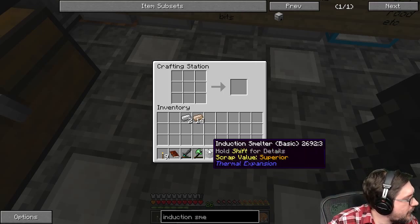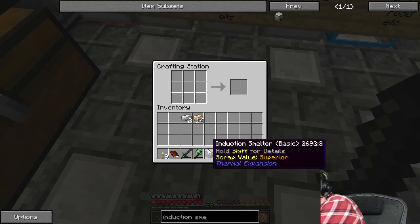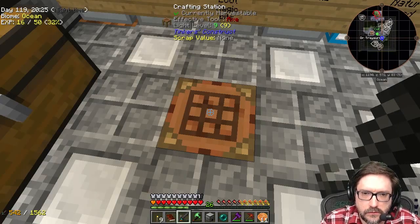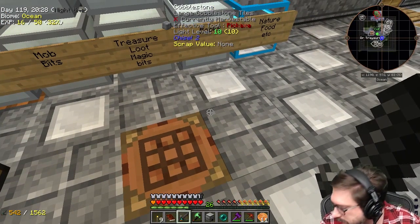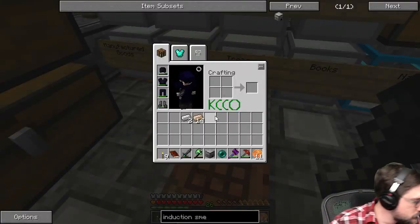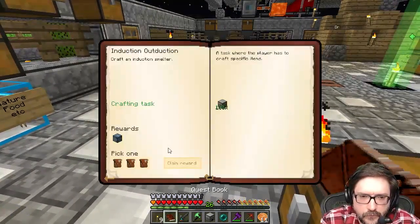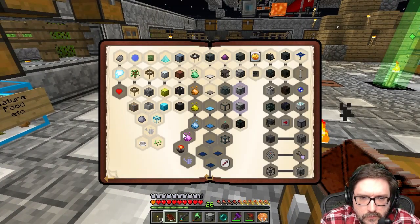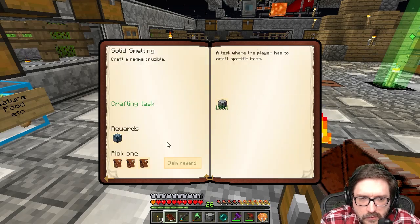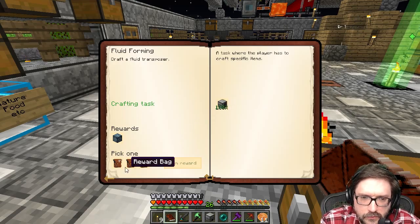Will you stop that? Down you go. It's the only time she ever gets on my desk. Usually. I'm going to clean it off again. I just did it the other day too. So we got that. Claim reward. Let's go for the right one. We got a bunch of mineral. The magma crucible left. And then fluid transposer.